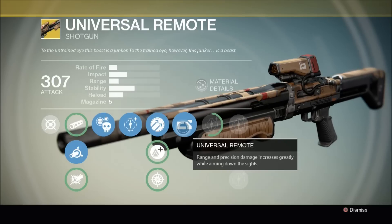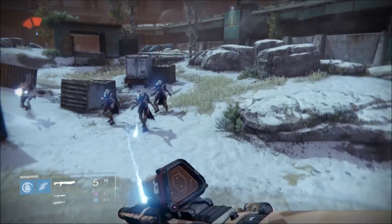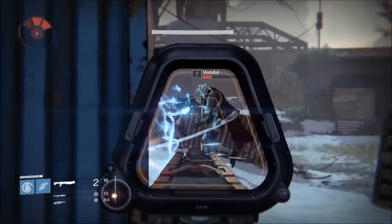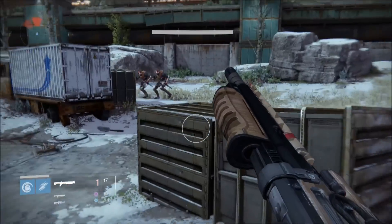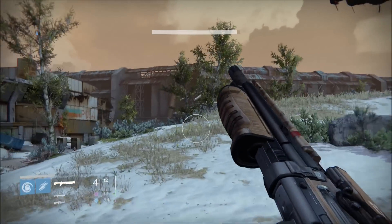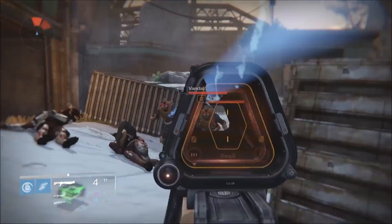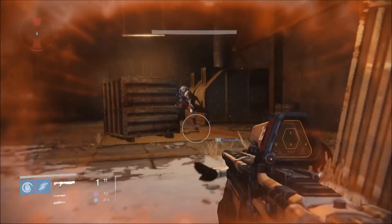And if I had to choose between Universal Remote and Invective, I'd choose Invective every time due to its full auto mode. Universal Remote's sluggish rate of fire and reload speed really put me off this weapon. I want a reliable all-round body dropper in my primary slot, and this shotgun certainly isn't that. Yes, aiming down the sights increases range and precision damage, but I'd rather shoot from the hip. And I found it didn't really perform any better in the Crucible. Is this weapon a worthy exotic? I'd like to hear your thoughts, so please leave a comment and let me know. In conclusion, this weapon is probably best left in the vault.